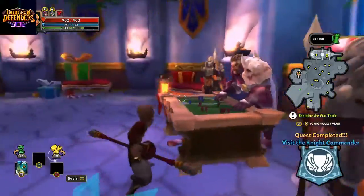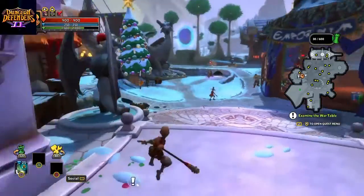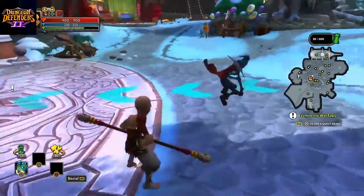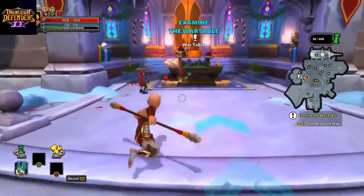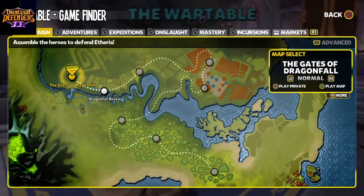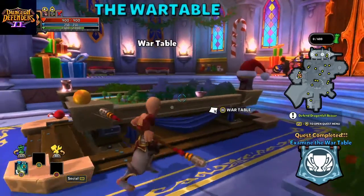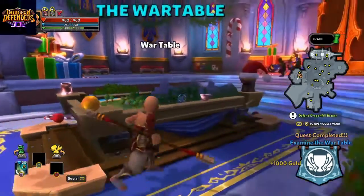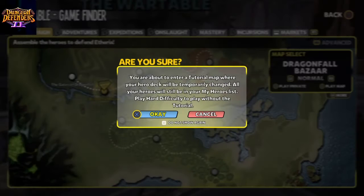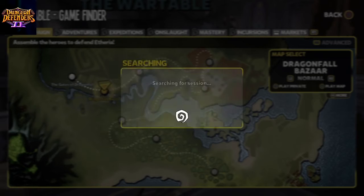Alright — yeet! See, he's like an actual bloody ninja! Examine the war table — okay, it's just back here. The gate to Dragonfall — where do we have to go? Defend Dragonfall Bazaar — alright, let's play. Let's play with a bunch of people, cool.